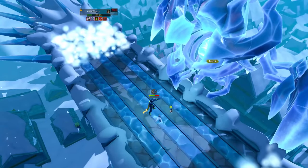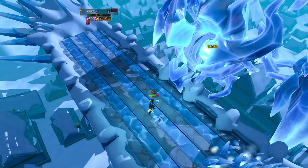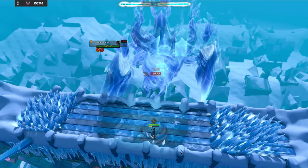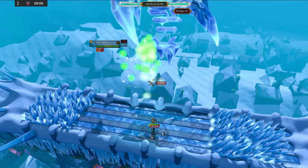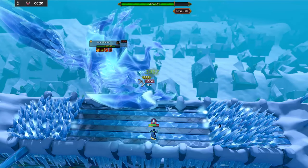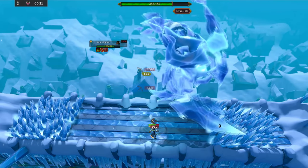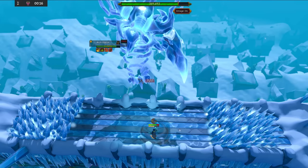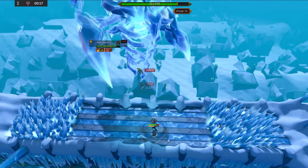If you want to reduce stress at high enrages, I recommend using debilitate during this phase to reduce damage taken. You can also equip your shield and get a free heal using resonance. A ranged attack looks like a green cloud, the melee attack is the easiest to spot as he swipes at you, and if you don't see a green cloud or a swipe but see him pulling his arm back behind his shoulders, it's going to be a magic attack.